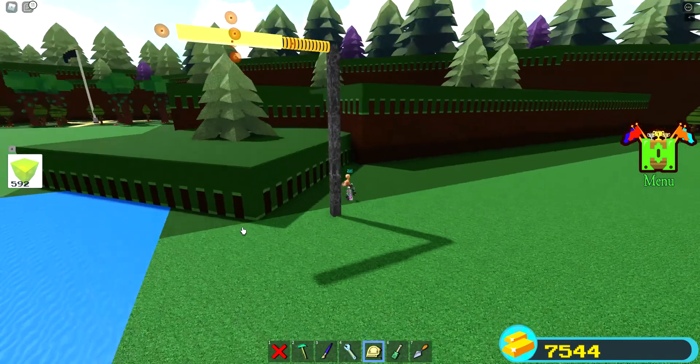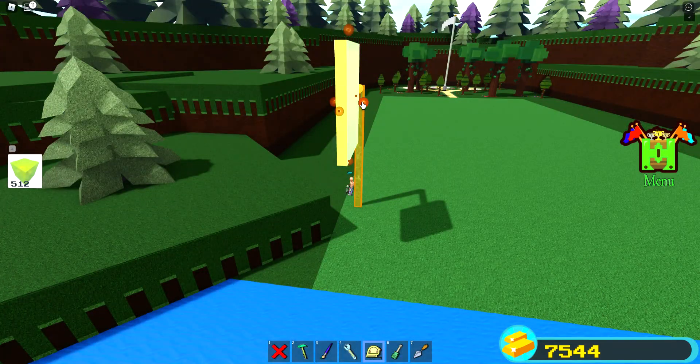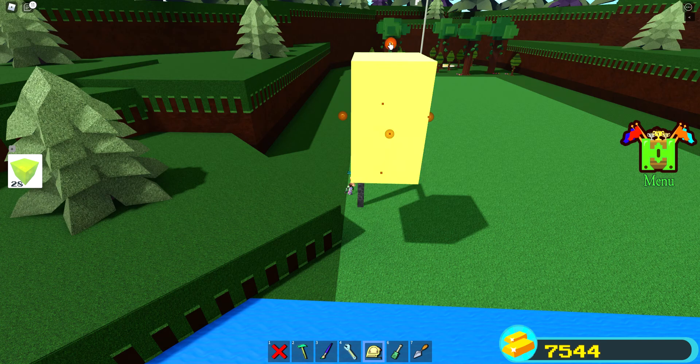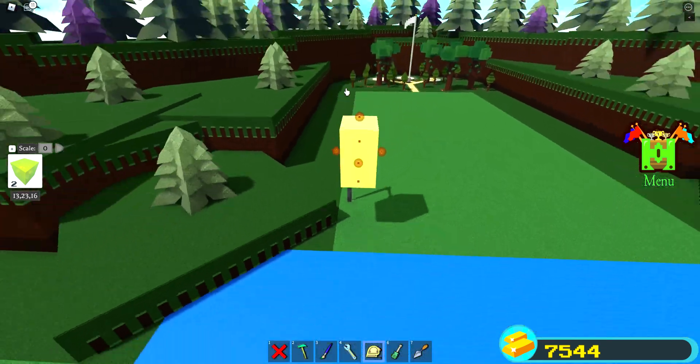For me it's my 600 gold, as I said, so we're going to place a block of it right here. We have two and let's just scale up to zero so then we can get our 600 precious gold.